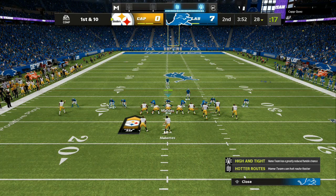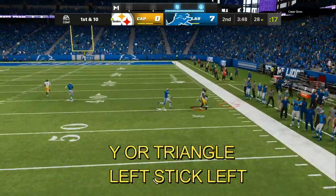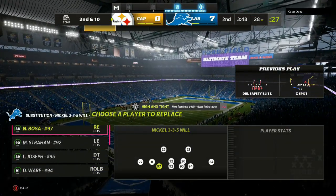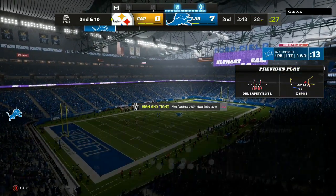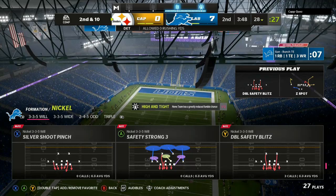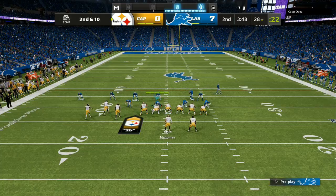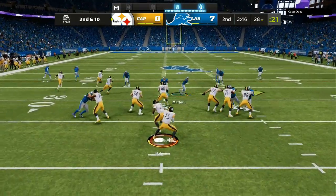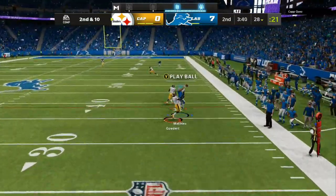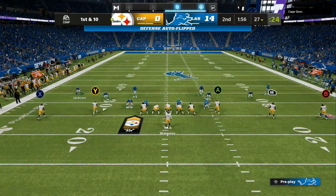Once you break the huddle and come out in the double safety blitz, show blitz — wide or triangle — and lean the left stick to the left to give them that aggressive defensive look. On second and ten, if you come out in man coverage, mix it up to a Cover Two or Cover Three shell on the next play. Don't give them the same defense two times in a row. You can see here I'm mixing in the Cover Three and Cover Two — he set up his offense planning on man coverage and I gave him an entirely different look.